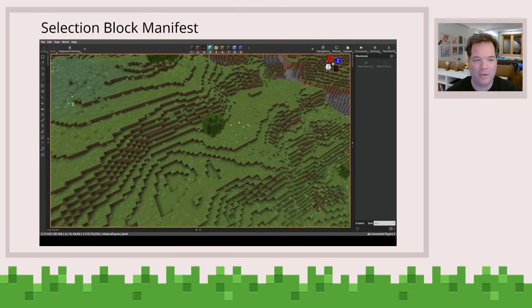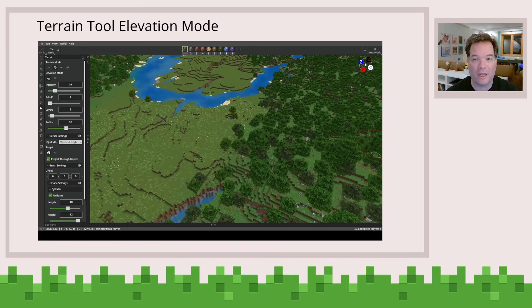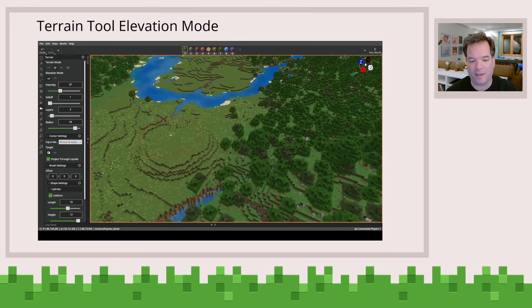Next up, a really nifty one — terrain tool elevation mode. This is just a very nice and simple way to either increase or decrease terrain, so you can basically make different types of hills.